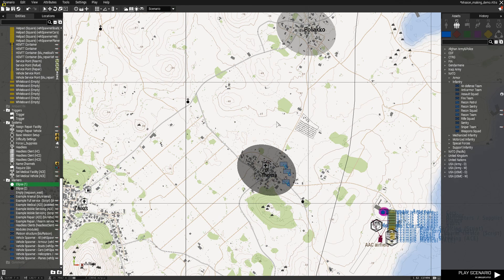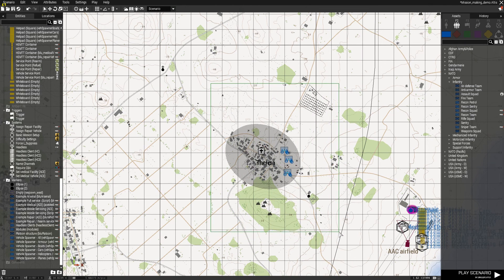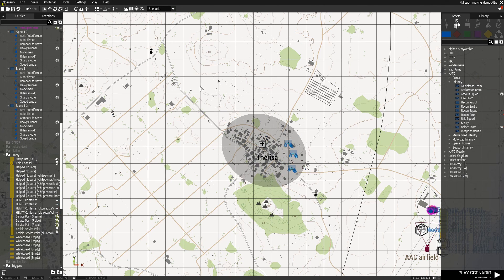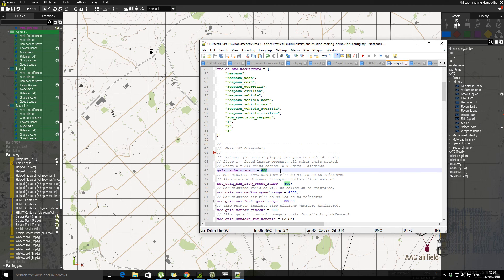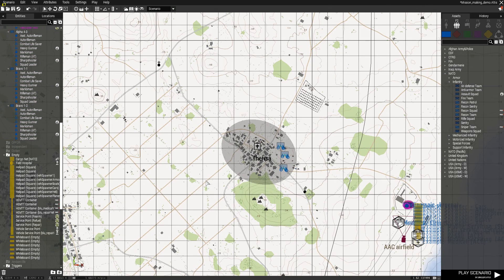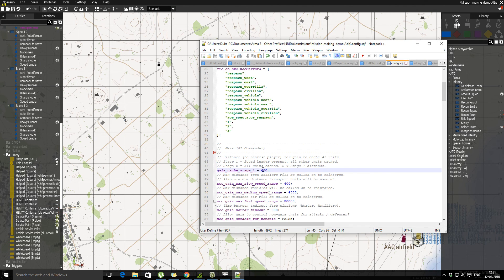If you had 50 units at Teresa, 30 units at one hill, and another 50 somewhere else — that's 130 units on the map at the same time. Just bear that in mind in terms of your mission design. Within whatever range you've set, the longer the range, the more units will spawn in. Try to find a happy medium. The default 600 is generally fine and covers most things, but you can adjust it.